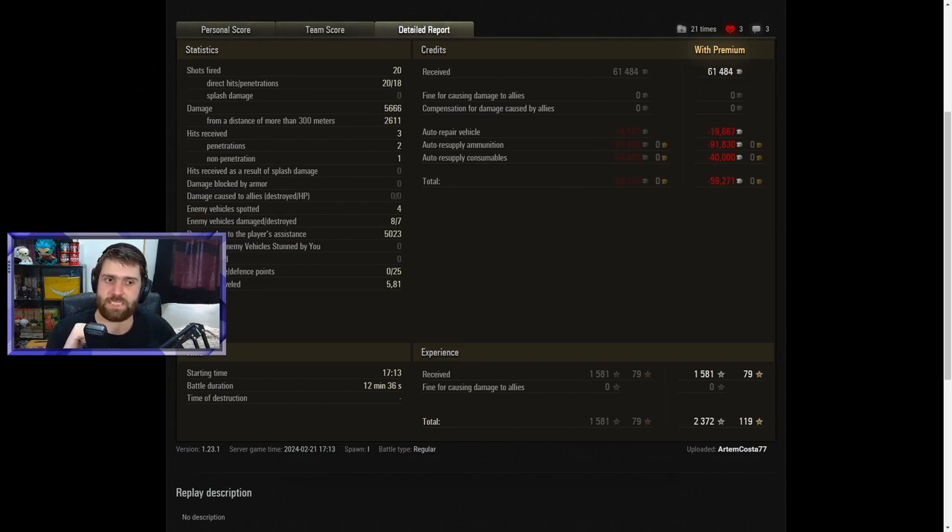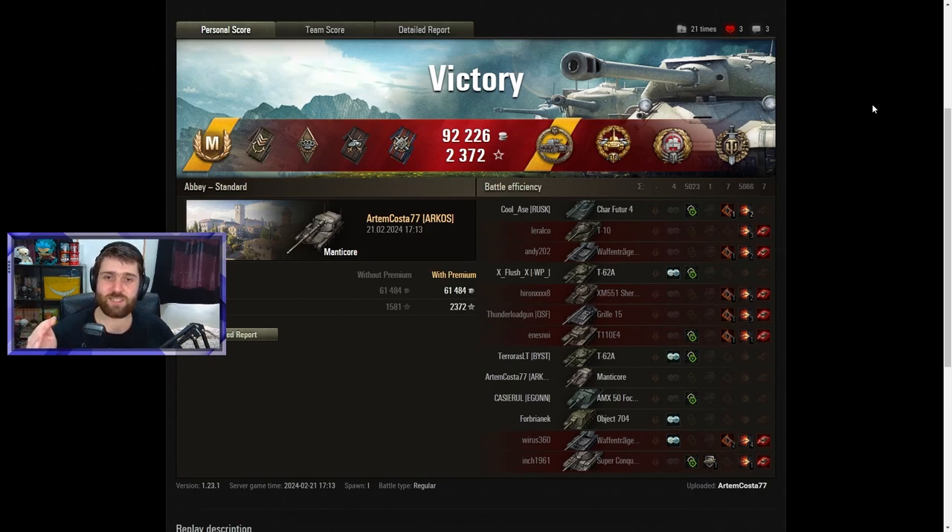Credit-wise, when you fire 19 gold rounds and 1 HE round against gold rounds, you're going to lose quite a bit of credits — 91,000 credits to resupply ammunition, 40,000 for consumables. Maybe next time buy consumables when discounted to save some credits, losing almost 60,000 credits in total. But I would much rather lose 60,000 credits and get this juicy game. 1,581 base XP, 2,372 total, 1,193 XP — just an awesome game of World of Tanks. Artem Kosta GG, well played, awesome Manticore game.